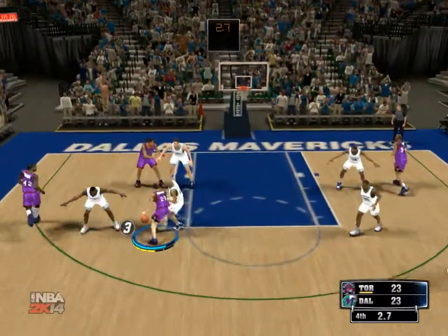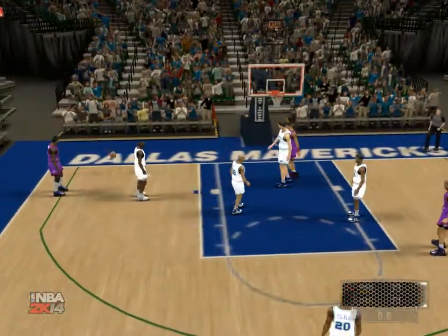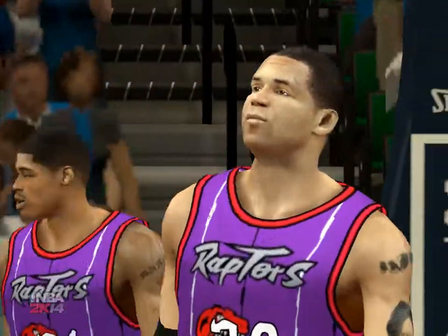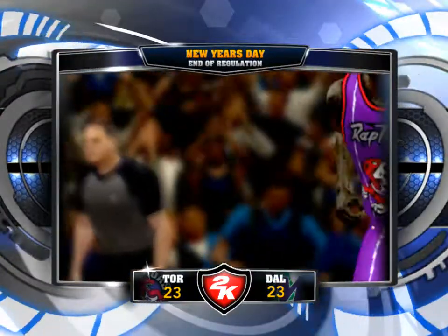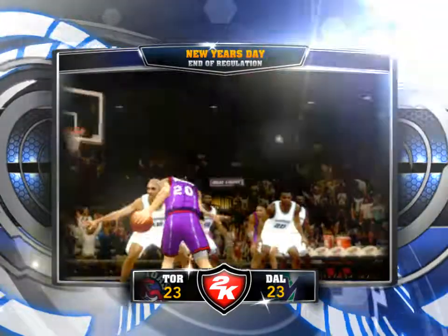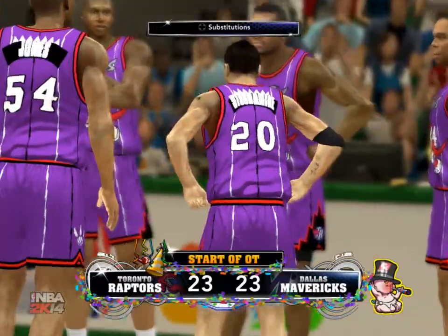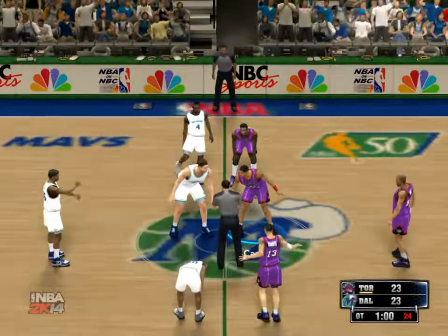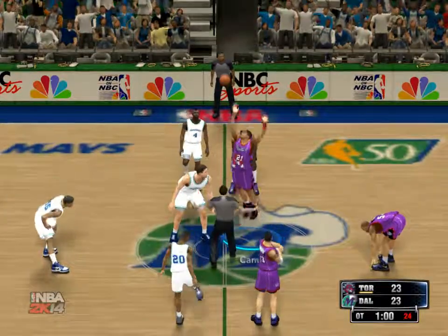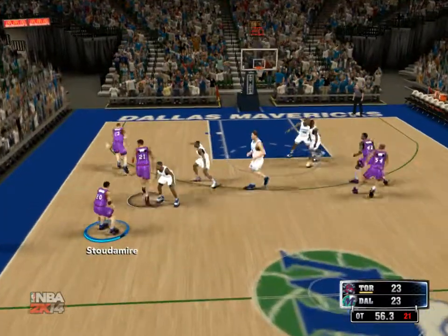Second minute off the clock now in the fourth. Here's Christie — only a chance to win it right there, but couldn't get it to fall. Time expires, and we're going to overtime! We've got overtime action now folks — Clark Kellogg, Steve Kerr, Doris Burke on our sideline, and this is Kevin Harlan. It'll be the Raptors off the tip, so the overtime period is now ticking away. Should be fun.